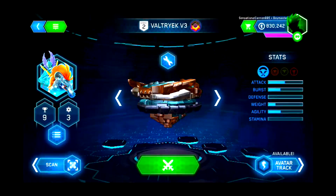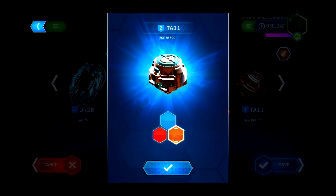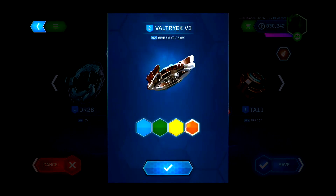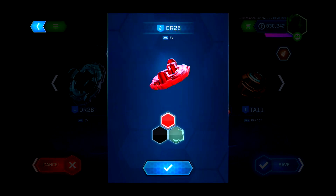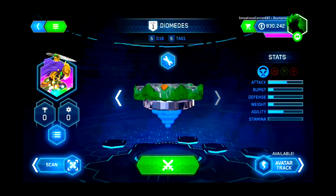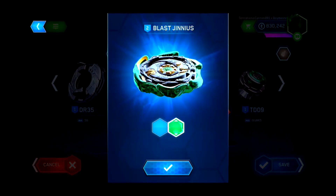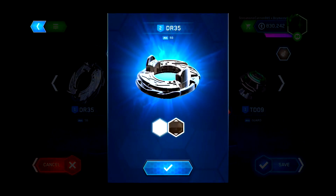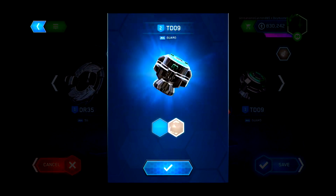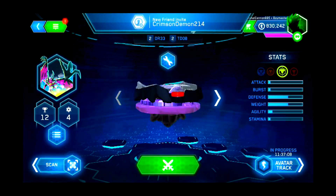All right, so there we go, just canon. We'll probably first do Valtryek V3 to show you all the alternate colors. Here's the elemental one — we got this, this, this, this, this, and finally this. Then after that we got the six-vortex. Now we just got to find Blast Jinnius, which should be around the end. We got the regular blue one and more. We'll probably start off with the Valtryek V3 elemental version.